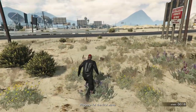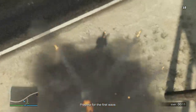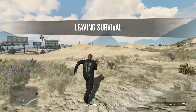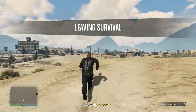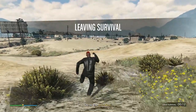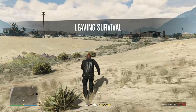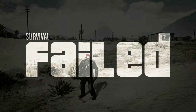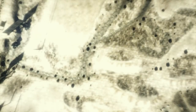There we go — as you can see, we are in God mode. Now you just need to leave the survival, it's like 30 seconds or whatever. Almost out of here, and then I'll join a new session. Failed the survival — okay. Now I'll just load into story mode there we go.